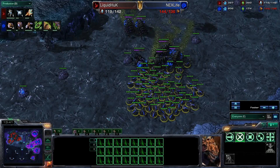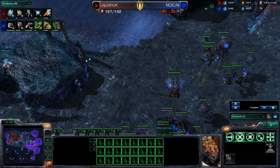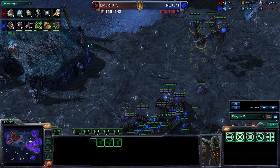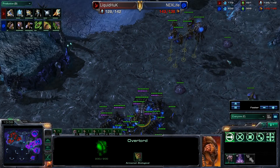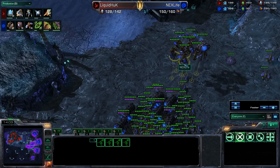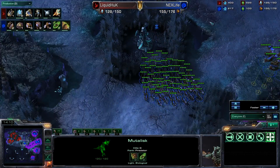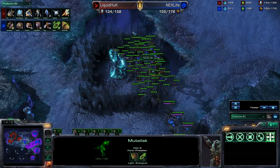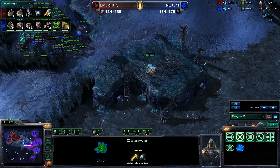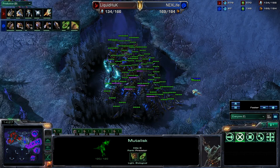I like this move by NextLife. Since he was unable to deny that third or do any economic damage directly, he's going to try to use mutalisks, which are very good harassing units. Mutalisks are not a great unit for a direct fight, but excellent for harassment and doing counterattacks very fast on the map. NextLife is now pushing up to this Elnaga Tower, trying to keep vision here. But Huck has this observer, so he does see this force and has seen that NextLife has mutas on the field.